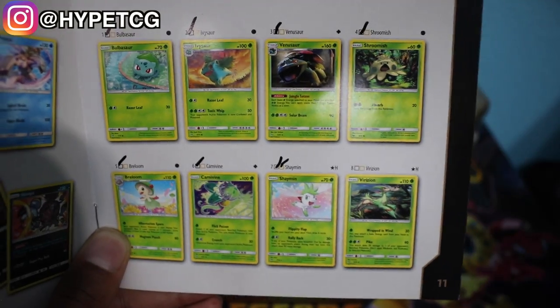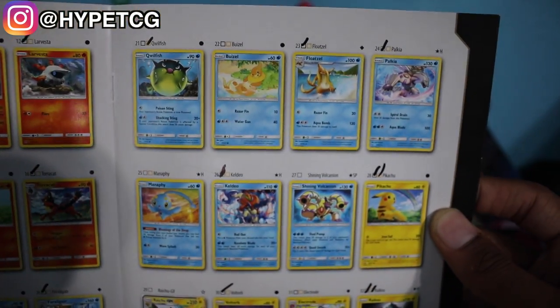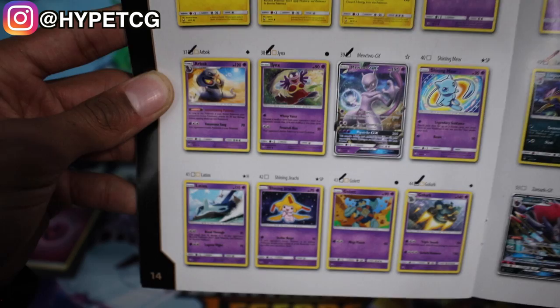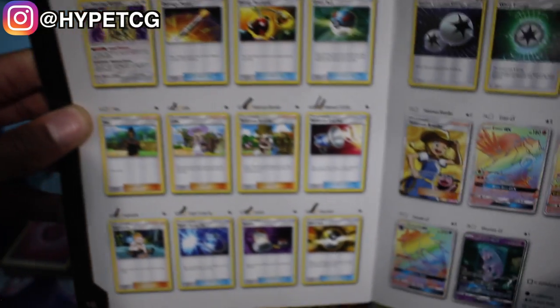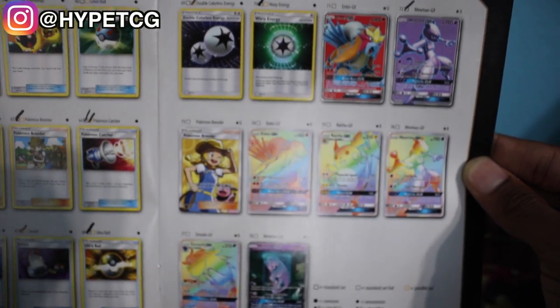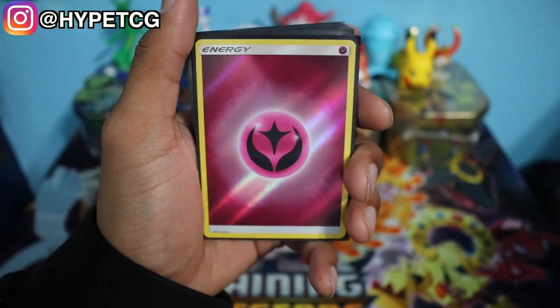After finishing the checklist, we didn't do too bad — we only missed 28 cards total out of the whole expansion, going 50 for 78. The cards we missed were mainly the hyper rares and secret rares, all the shining Pokemon (about 10 cards), a couple of trainers and Pokemon. On the last page we were only three for ten — but that's to be expected, you're not going to get a hyper rare in every pack. Let's recap what we got.